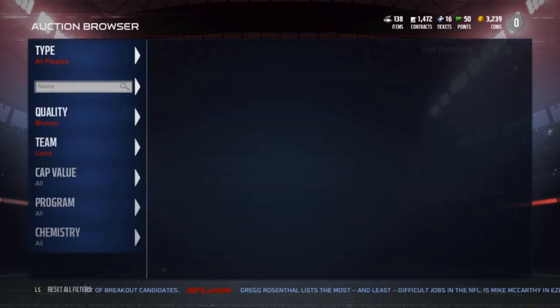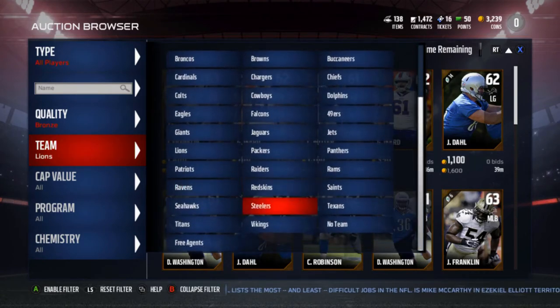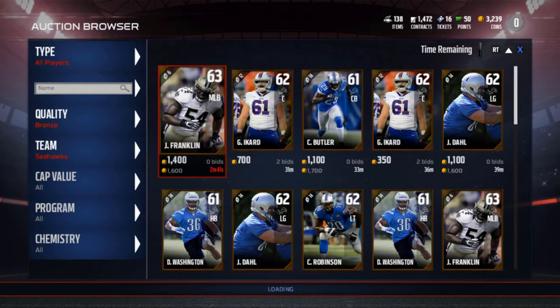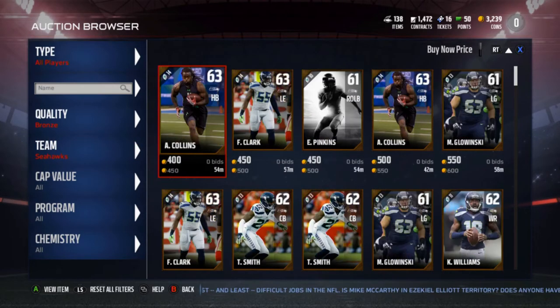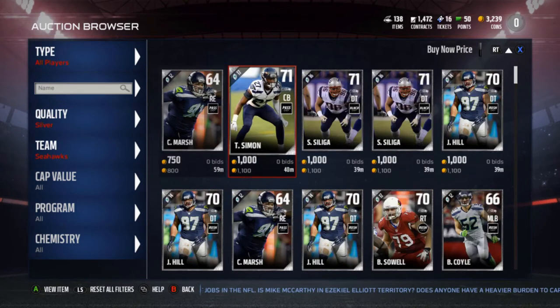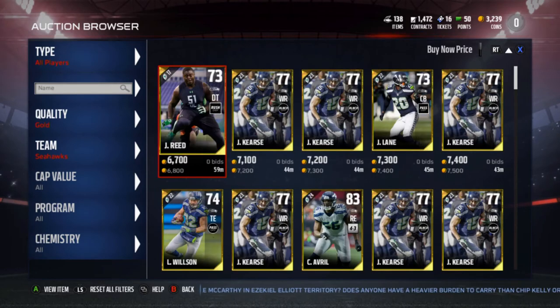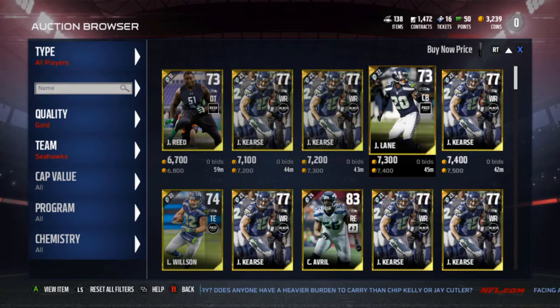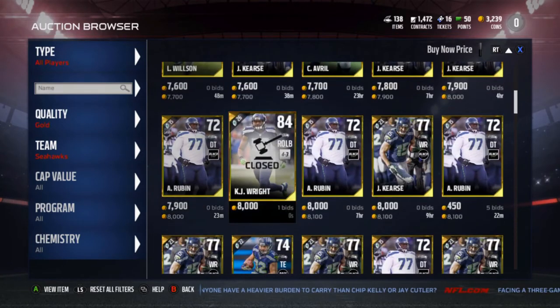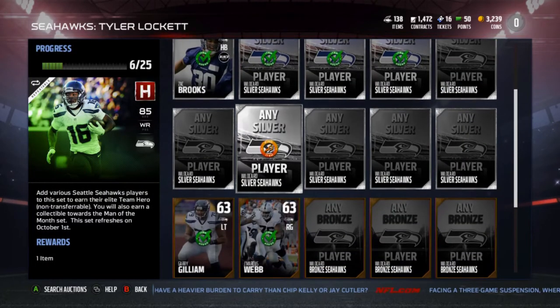This Tyler Lockett collection is ridiculous. Look at these golds - it's next-level crazy. The bronzes are fine, the silvers are fine too, but the golds are 7,000 coins a piece and you need five of them, which is 35,000 coins. It costs about 45,000 to complete the entire set, which is just insane.